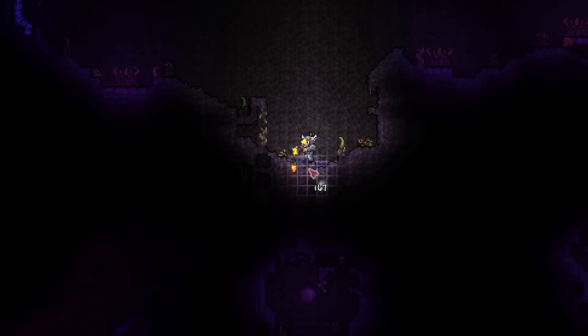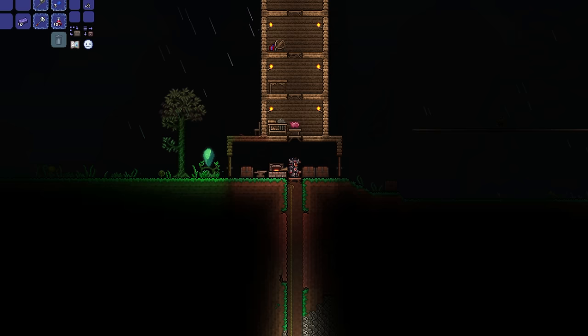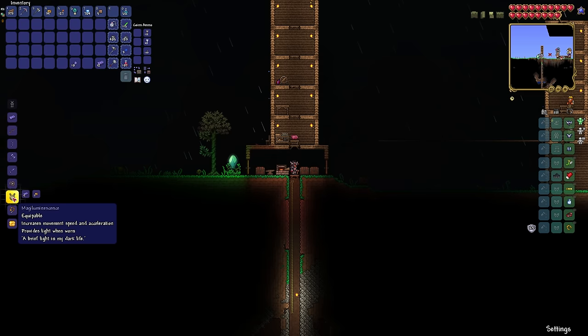While doing so, I make a nearly run-ending mistake. I break a shadow orb so the arms dealer can move in, but this also allows the goblin army to invade, which I completely forgot about and almost cost me everything. But for now, nothing. After a few more days of general prep, it starts raining so I head to the ice biome and wait.